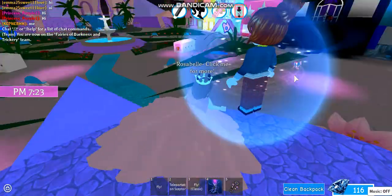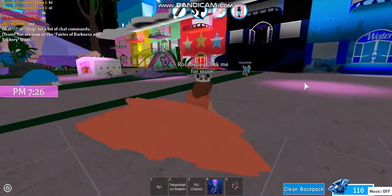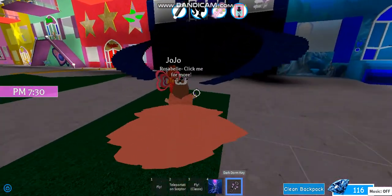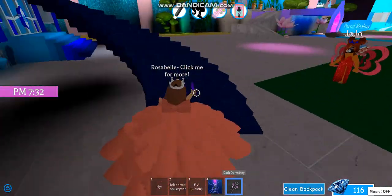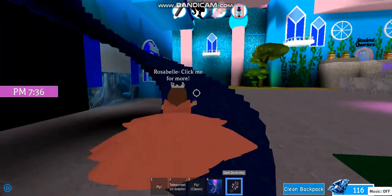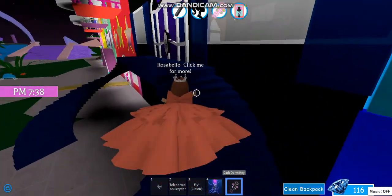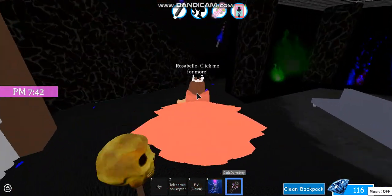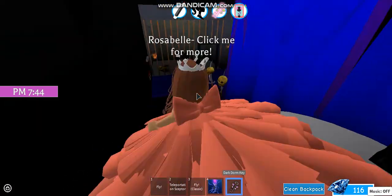Okay, so what you have to do — it's very easy. Some dorms don't have it. Let me just tell you the secret first. So first, let's go to the dark dorm because I guess it's easier to get it there. But the most easiest is the ice dorm. You'll see what I'm doing.